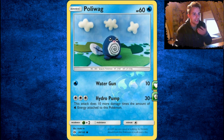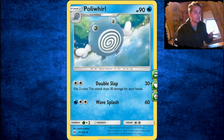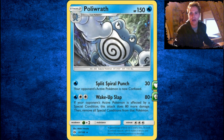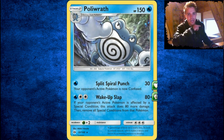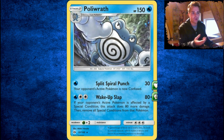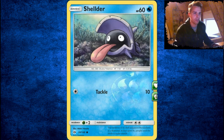There's Poliwag, which can actually deal Hydro Pump for 30 damage plus 10 more for each Water energy attached — so Poliwag can deal a ton of damage. It evolves straight into Poliwrath. Split Spiral Punch does 30 damage and confuses your opponent, and if your opponent is affected by a special condition, with a DCE you deal 160 damage. But you have to remove all special conditions first — in Expanded with Hypnotoxic Laser you can get that consistently. Not a bad card, Poliwrath.